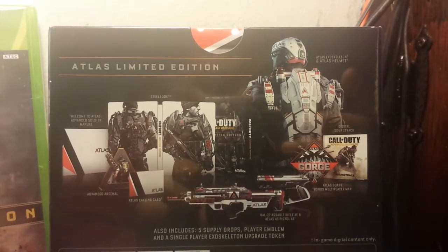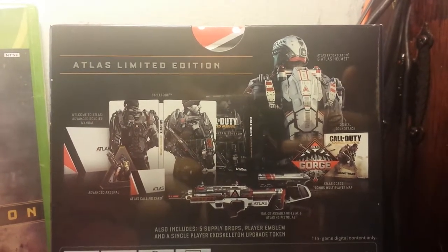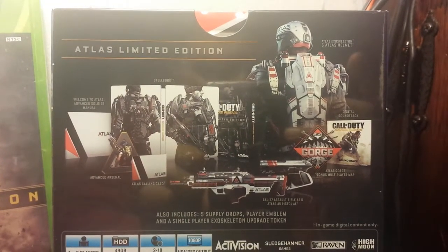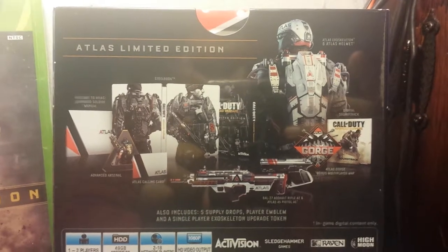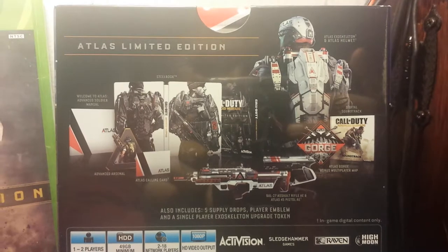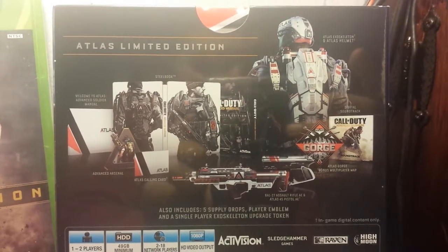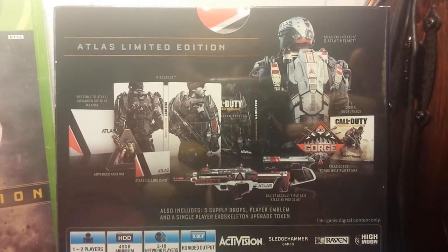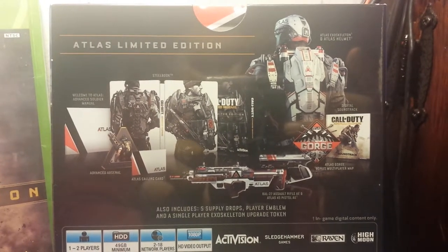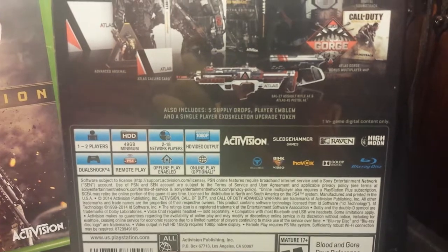You also get a digital soundtrack, one bonus multiplayer map, two guns, five surprise drops, an emblem, a single exoskeleton upgrade token, an Atlas card, Advanced Arsenal content, a Welcome to the Atlas manual which is basically an art book, a steelbook, and the nice black box.